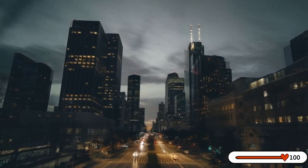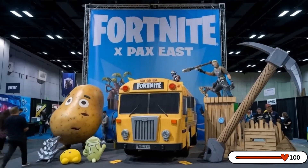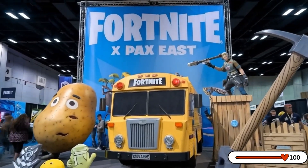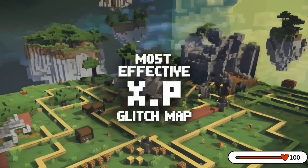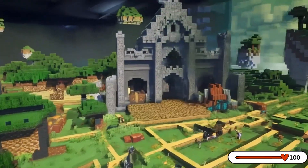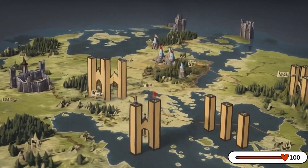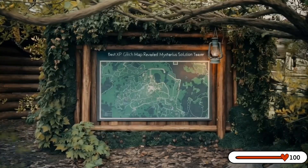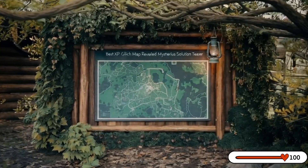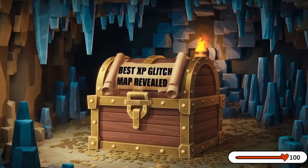Fortnite players want to level up fast in Chapter Five — check out the best XP glitch map. It's made for quick experience points, helping you quickly move up the battle pass. This map uses the latest Fortnite Chapter Five Season Three updates, letting you earn more experience points with each play and get ahead in the game fast.